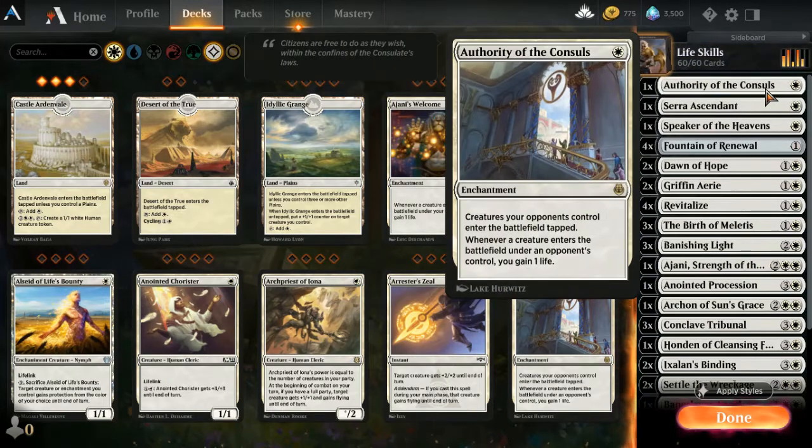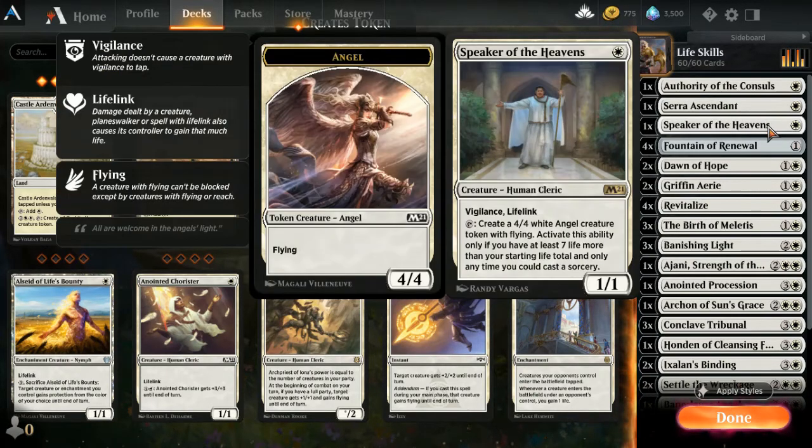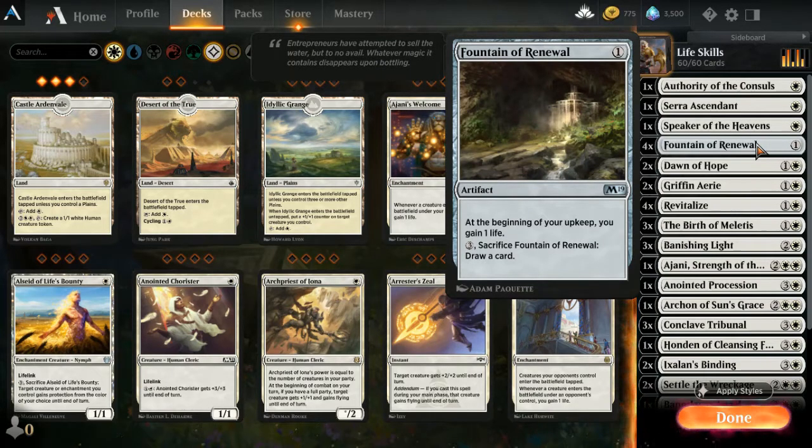One Authority of Consuls: whenever a creature the opponent brings on enters the battlefield, it's tapped and you gain a life. One Serra Angel — one of the creatures — it's a 1/1 lifelink creature, but when you have 30 or more life it gains +5/+5 and flying. One Speaker of the Heavens: a 1/1 creature with vigilance and lifelink, and you can create 4/4 white angel token creatures if you have at least 27 life.